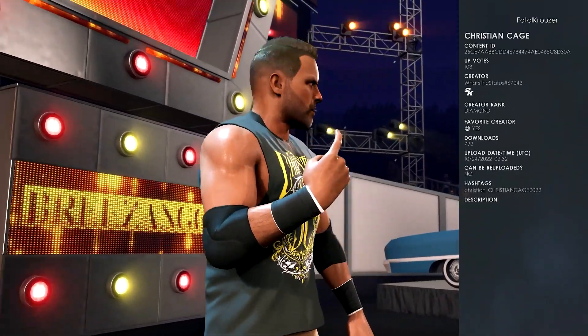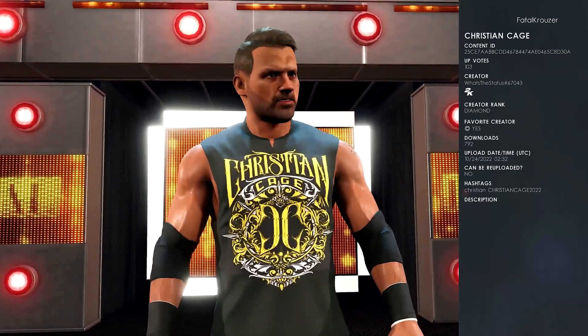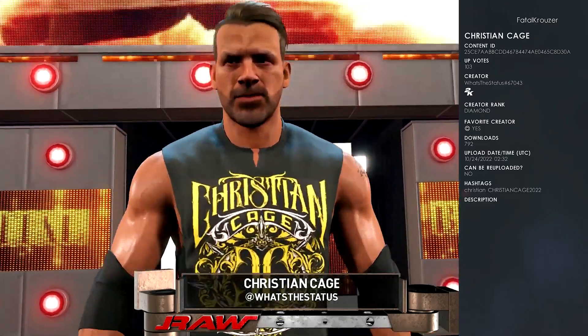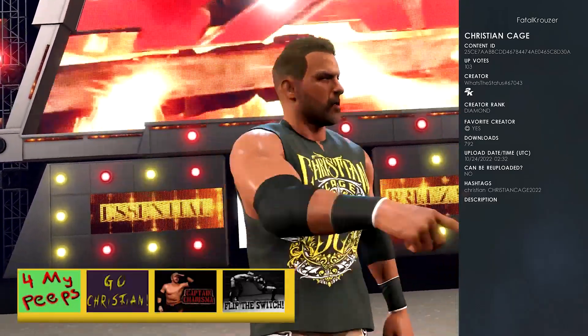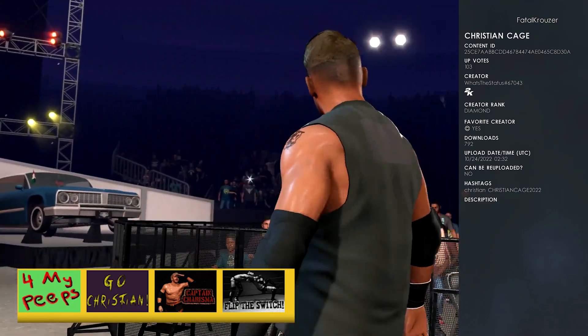At number four, we have Christian Cage by What's the Status. Hashtags are Christian and Christian Cage 2022. This Christian comes with hidden crowd signs, Christian's hidden victory, and there's also a render included. This was a collaboration with Kalua and Iconic2k. The hidden crowd signs for Christian are For My Peeps, Go Christian, Captain Charisma, and Flip the Switch.